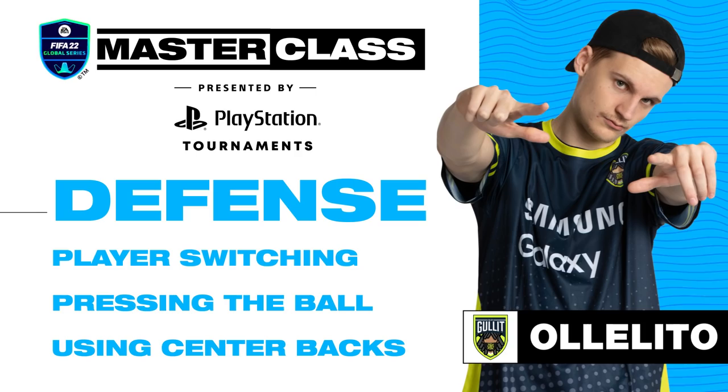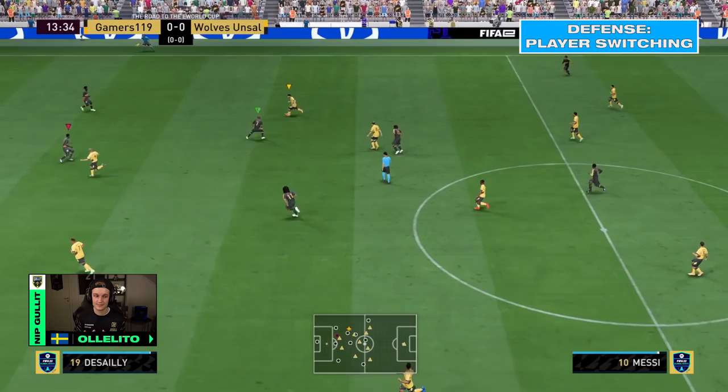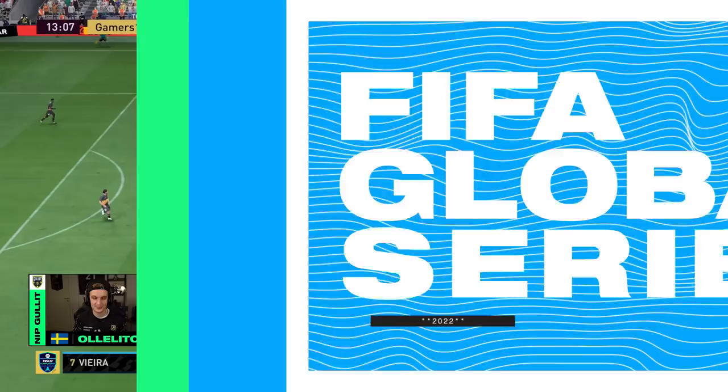In this masterclass I'll be showing you how to play switch, how to pressure play, and how to use your center backs in the best way. You can see here I have the build-up player first with my CM — a pretty sloppy pass from me — but I play switch to my center back very quickly and he's able to get the ball and start the attack.